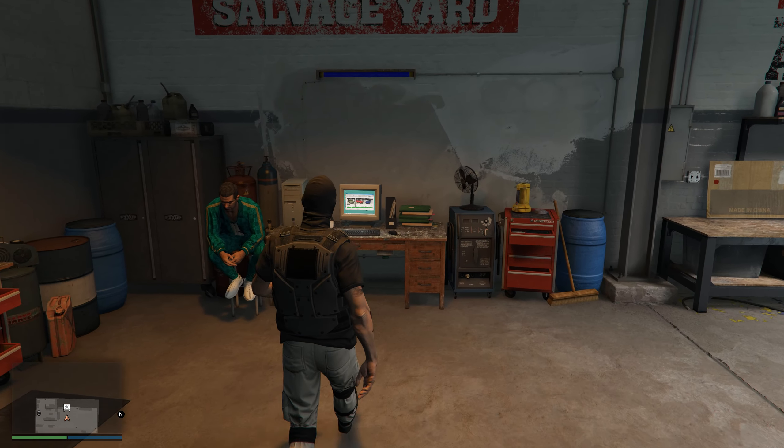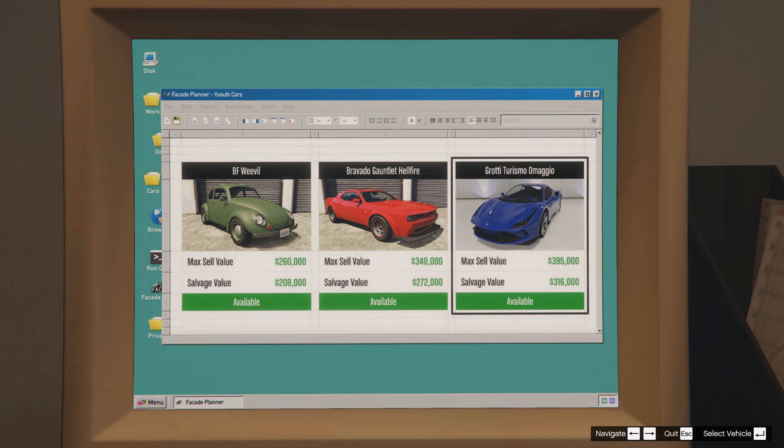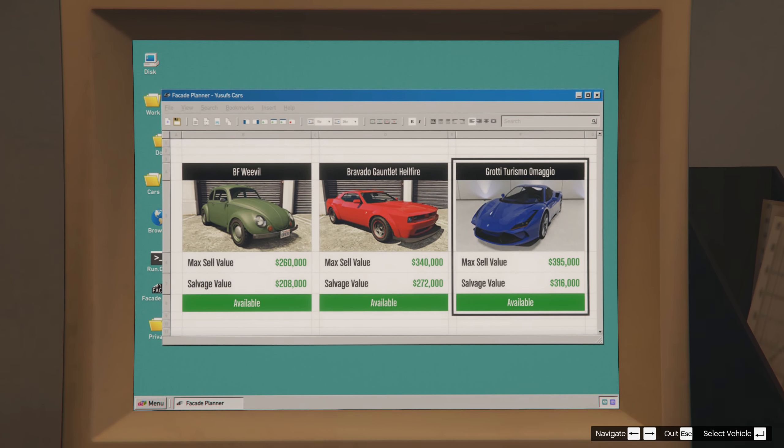After that, go to the computer and start stealing the car. Choose the Grotti Turismo Omagio car theft mission, because only after this mission will you be able to unlock the trade prices for police cars.